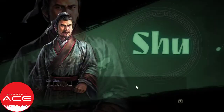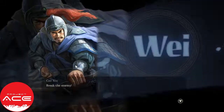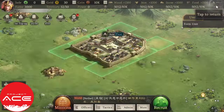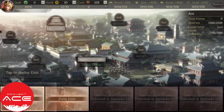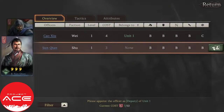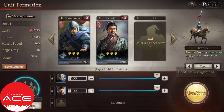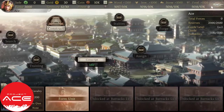Most likely this will be the basic setup — every time you create an account, this will be the default character you'll be getting. You just need to deploy the two generals. These are three stars — they're really not that good, but for starters they're okay.